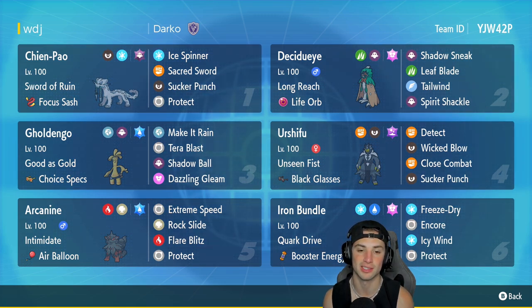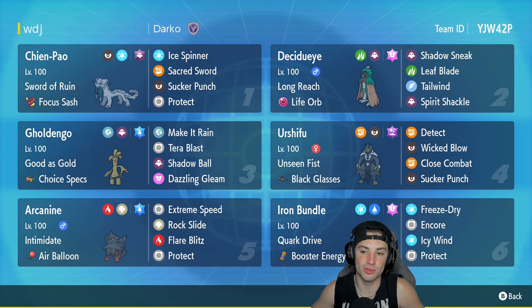Gholdengo has Make It Rain, Tera Blast with the Water Tera, Shadow Ball, and Dazzling Gleam. In our fourth slot we got Urshifu — not the Water Urshifu, we're actually using the Dark Urshifu, who does not get that much love in Regulation D. It has Unseen Fist, Black Glasses, Detect, Wicked Blow, Close Combat, and Sucker Punch. Still a very strong Pokemon, but just not as good as the Water Urshifu.